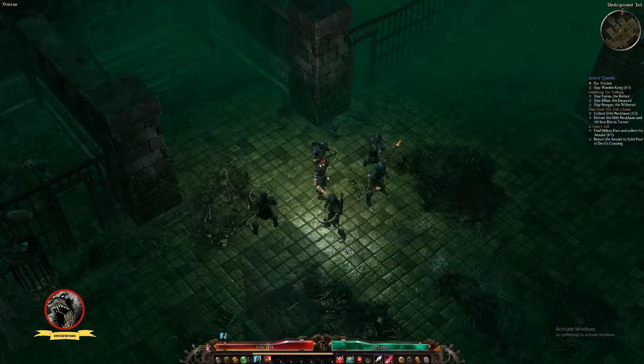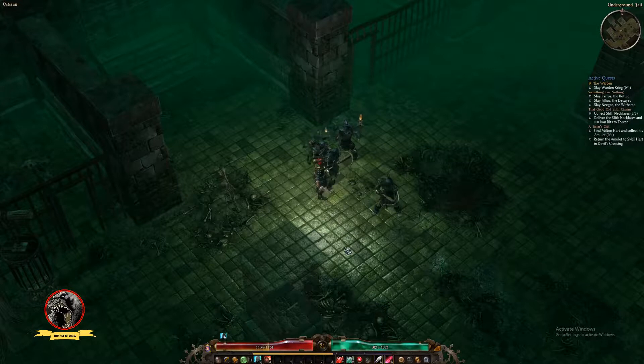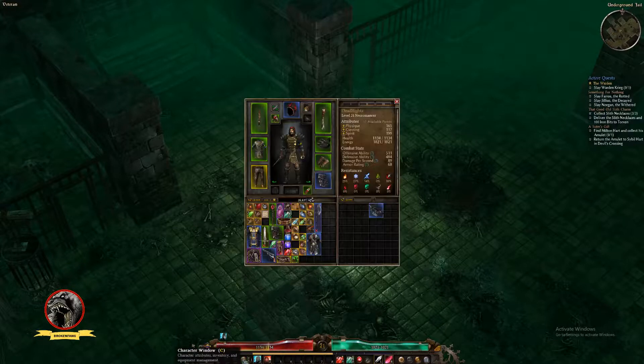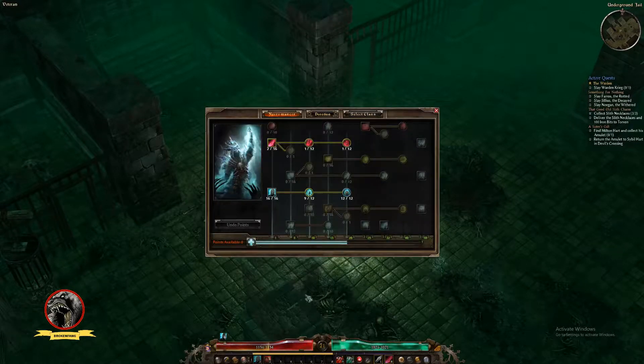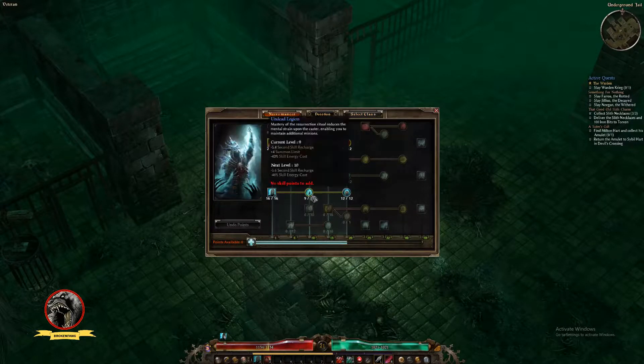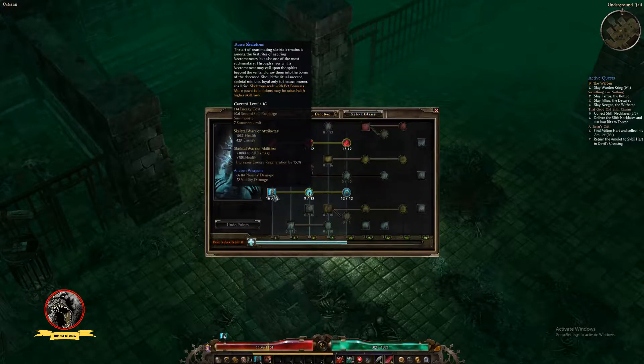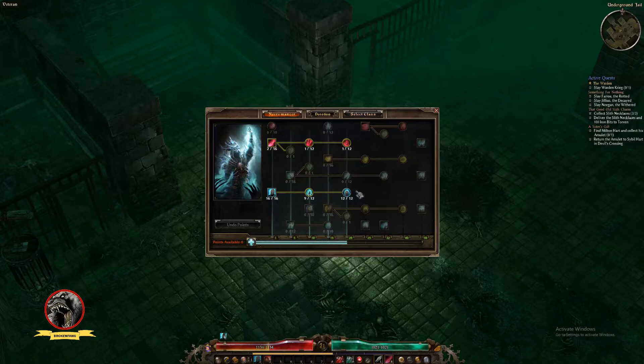I had a level 65 Necromancer, but I just wanted to start a new one because it's probably been over a year since I played it. I wanted to re-familiarize myself with the build and — I think they've altered some of the skill sets. So here when I go into the tree, I've really just been focusing on summoning: Undead Legion, Undead Skeleton Pets, Array Skeleton, and maxing these out. I just put one, one, and one in here.